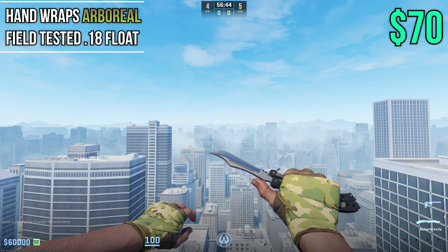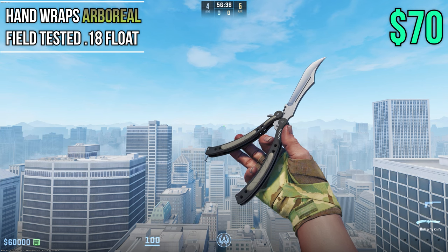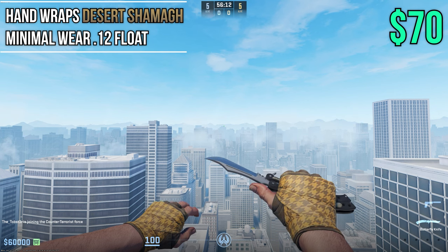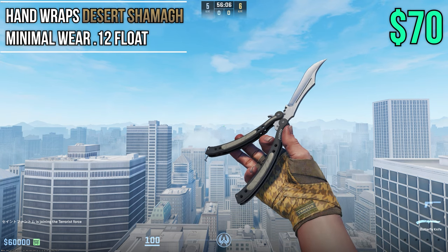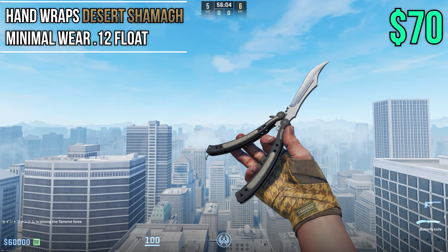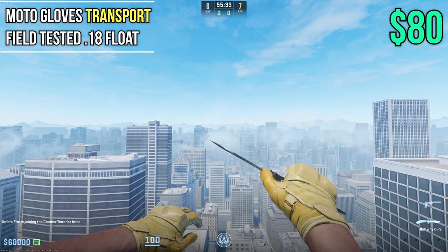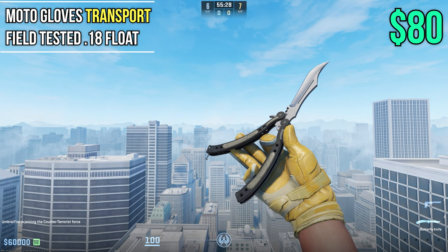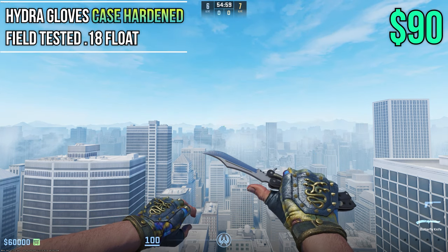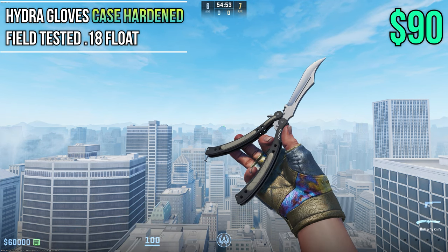At the same price point of $70 we have Arboreals in Field Tested at 0.18 — low float with a camo look. Also at $70 we have Desert Shamas in Min Wear at 0.12, which is quite impressive for $70 — a cool underrated pattern. Next up we have Transports at Field Tested 0.18 wear at $80 — nice yellow gloves that match with gold gems and gold knives. Then we have Case Hardened Gloves at Field Tested 0.18 wear at $90 — cool pattern-based gloves with nice hints of blue and yellow.